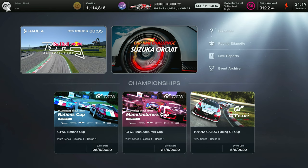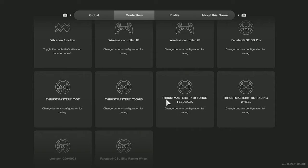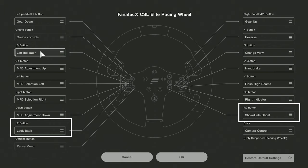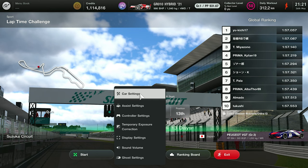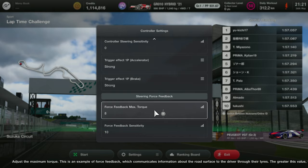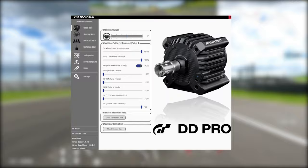Also, do not use the Fanatec GT DD Pro here — you need to use the CSL Elite, because the GT DD Pro won't have mappable buttons. In the Fanatec CSL Elite Racing Wheel settings, L2 is mapped to look back and R2 to show/hide. With this setup, force feedback can be brought down to 8, which is still higher than the previous setting of 4. Force torque and max torque are set at 8, with sensitivity at 10.